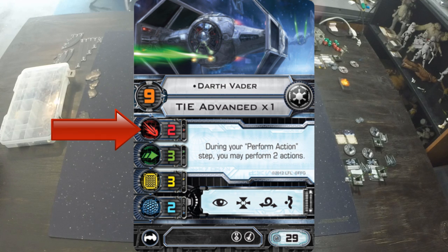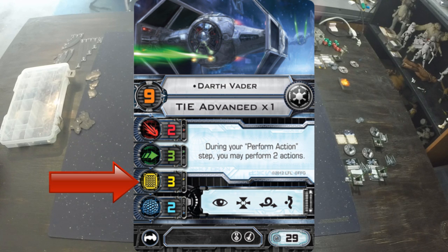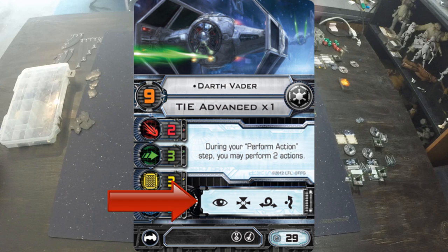Vader has two attack dice — less than the interceptors — but still three agility, so he's very agile. He has three hull, same as the interceptors. But he also has two shields, which absorb the first two hits dealt to him, effectively giving him five total durability. Shields are usually better because critical hits won't do much to shields. On his action bar he can take focus, target lock, barrel roll, and evade. Target locks persist through turns, whereas focus and evade go away at end of turn.